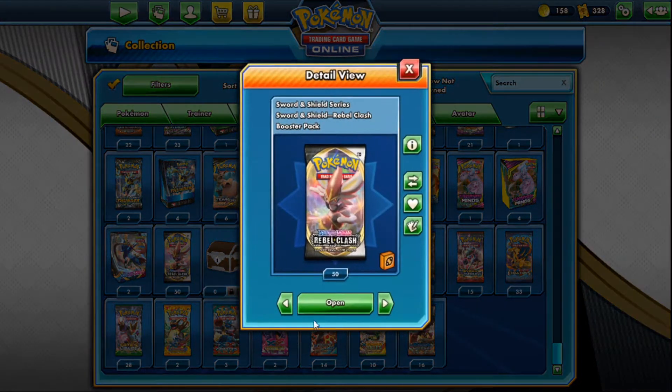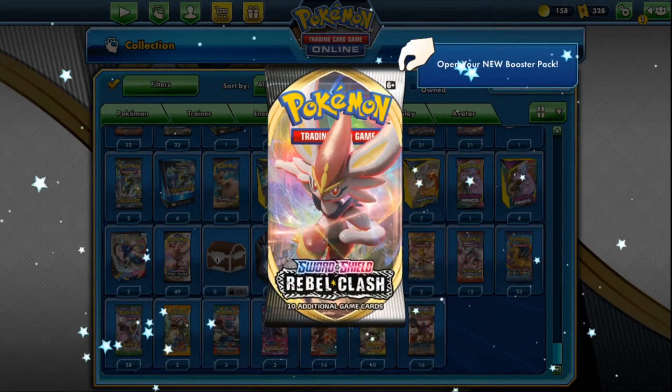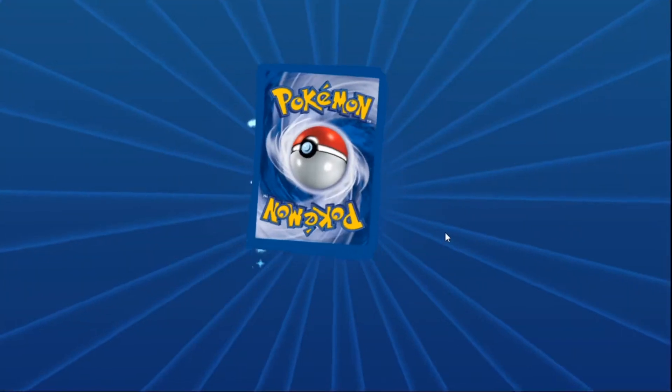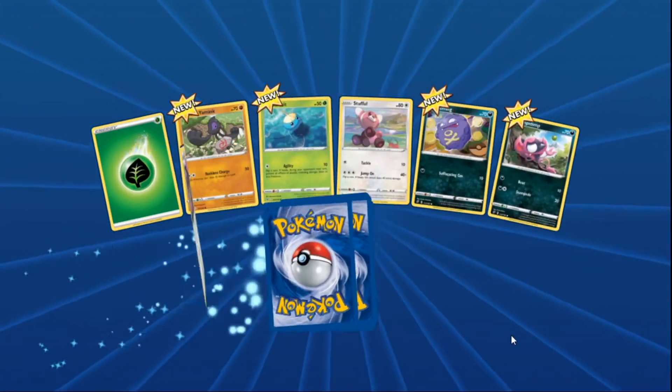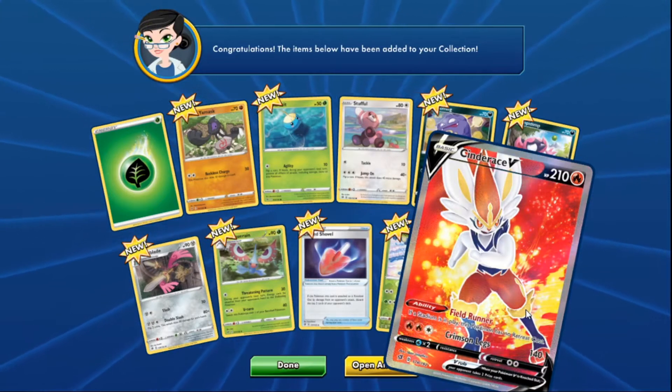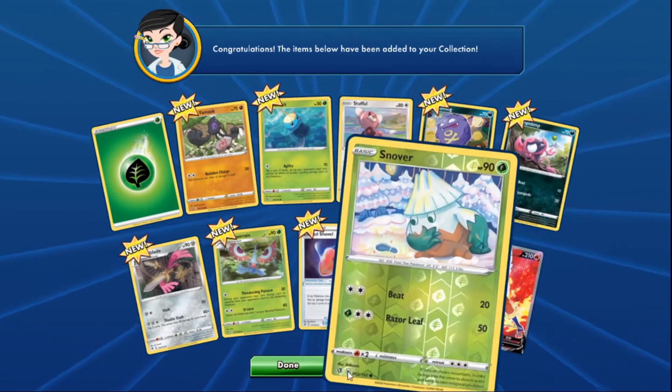Now moving on to the Rebel Clash packs, opening in increments of five. Let's get this party on a roll! First pack of Rebel Clash gives a full art Cinderace — an amazing start to the first pack. They're also hunting for Boss's Orders and Eldegoss.